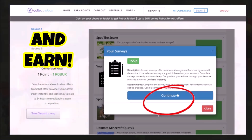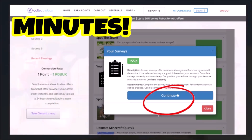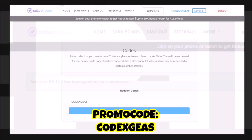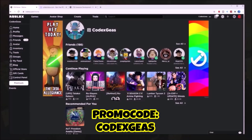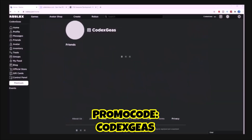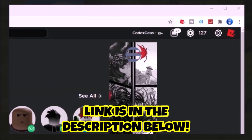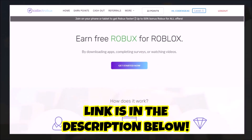You can complete one survey and earn 55 Robux in a few minutes. Use my promo code CODEXGIS to get free bonus Robux. Once you earn points, you can cash out the Robux. As you can see, I have 127 Robux on the Roblox page.